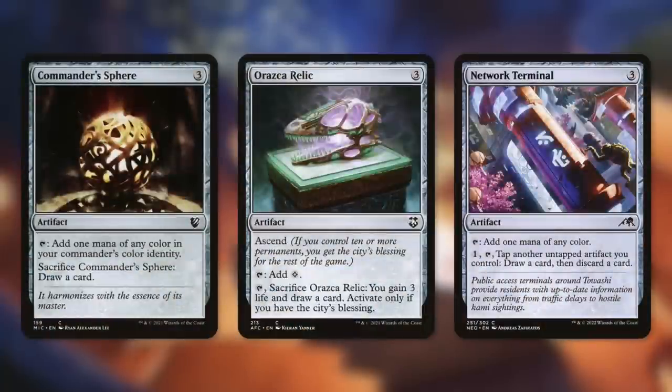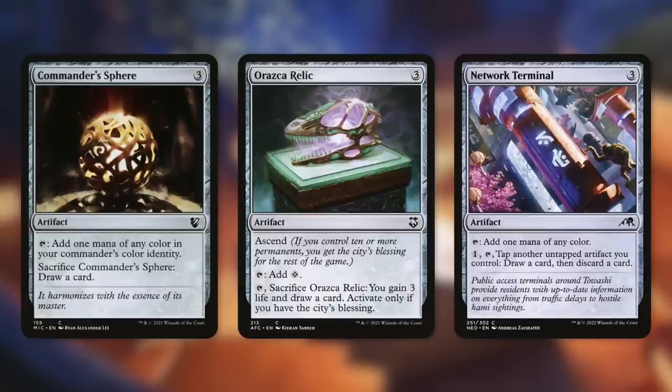Next up, we've got some three-mana rocks with utility: Commander Sphere, Arcane Signet — or Arakasi Relic — and Network Terminal, each of which can draw us cards in different ways. Commander Sphere can be sacrificed to draw a card. Arakasi Relic can also be sacrificed to gain three life and draw a card for the city's blessing. Network Terminal has pay one, tap, tap another untapped artifact you control, draw a card, then discard a card — so while that isn't technically card advantage, it is card selection.